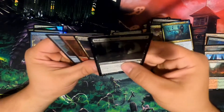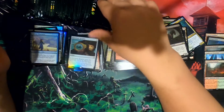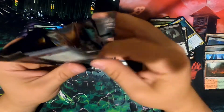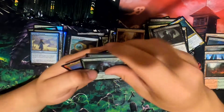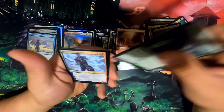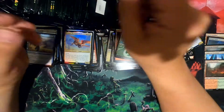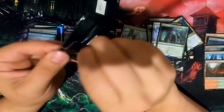Waste some money. Cool. Stronghold. Sorcerer's Spyglass. I'm willing to do this for the good of entertainment purposes. I have a disproportionate love of Feather — I don't know why. I think I already have a playset. I got a pre-release stamped one.